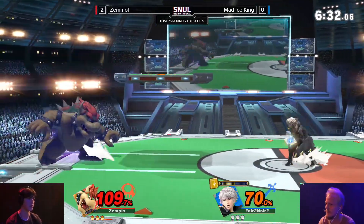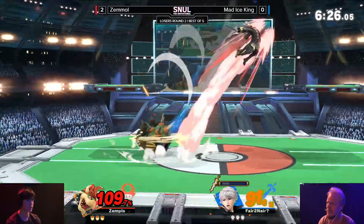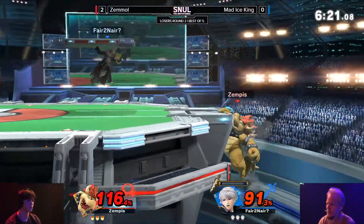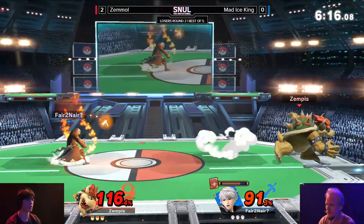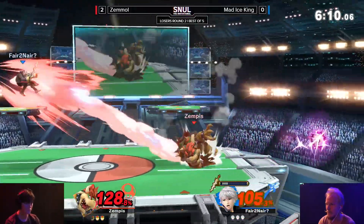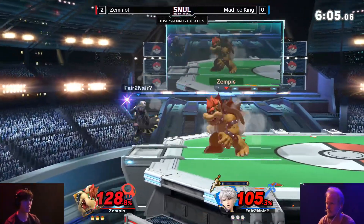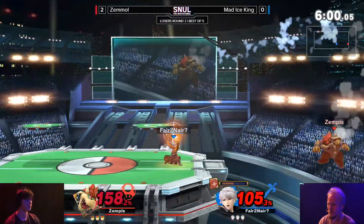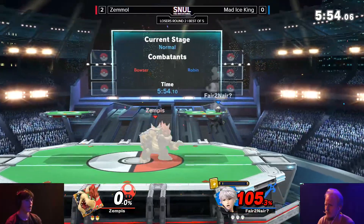That Nair confirms into back air - would not have killed, but still, that's like 30% you have to deal with. Really a little bit of an angel on Mad Ice King's shoulder there. Needs to find a KO now, just staying away from the ledge mostly. Still going for those Arc Thunders - they have not been hitting that much. He's been jumping over them all the time. So you would presume maybe get a fair in or something to keep that hitbox out there with longevity. That should be an edgeguard with the Bronze Sword - and the first stock goes to Mad Ice King.